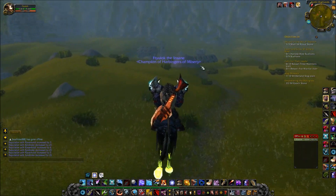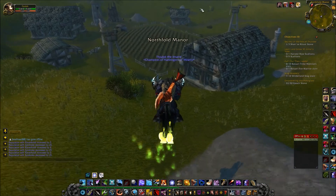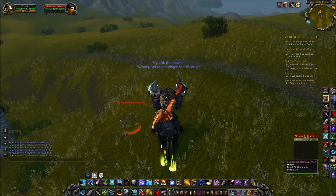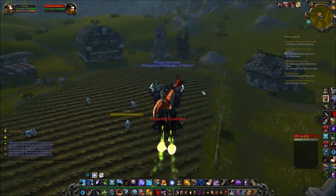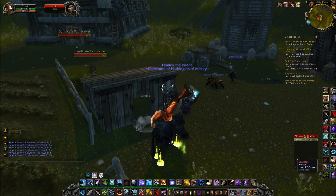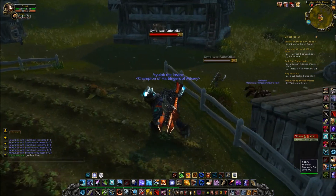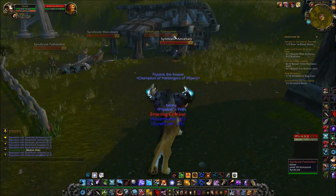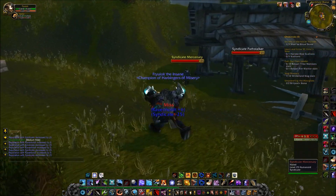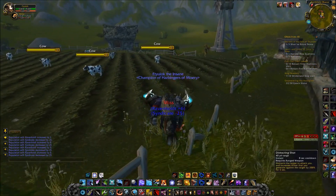Northfold Manor is the alternative grinding spot for Ravenholdt. Go around the outside edge — there are stealth NPCs and regular NPCs around the perimeter. There's also a rare spawn called Snuffles, a dog, that you can kill if you're lucky enough to see him. These mobs give the same rep as Stormguard Keep, but there aren't as many and the respawn isn't as good. Only go here if Stormguard mobs haven't respawned yet.